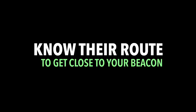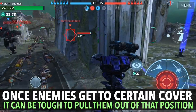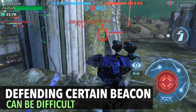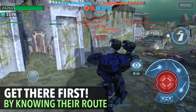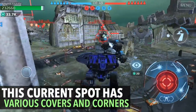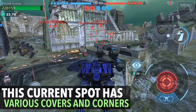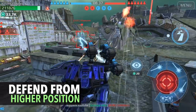On to the next one: know their route to get close to the beacon you're defending. There are certain paths, shortcuts, and covers that enemies exploit to reach your beacon. Once an enemy gets to certain cover it can be very tough to pull them out, and defending can be really difficult. The trick is to get there first — by knowing their routes, covers, and openings, you can put them in a very difficult position.